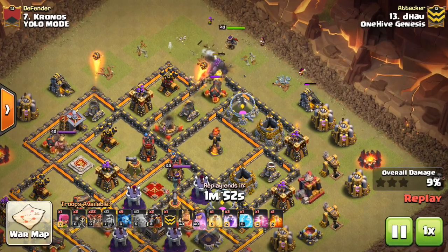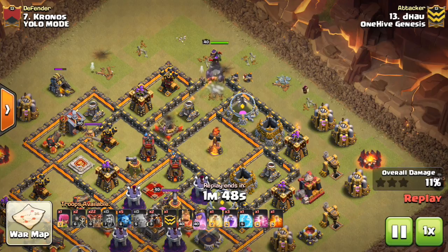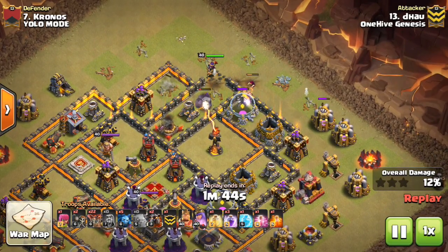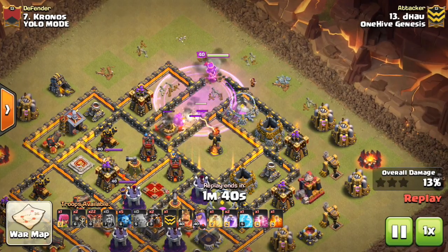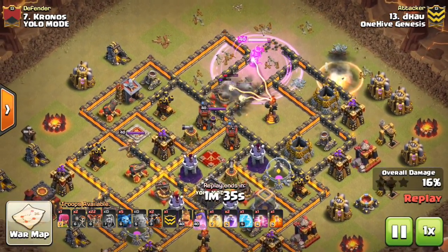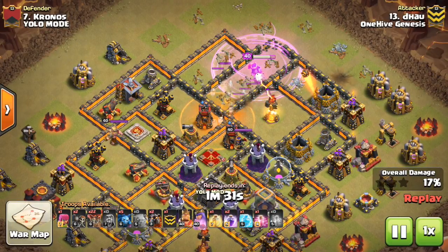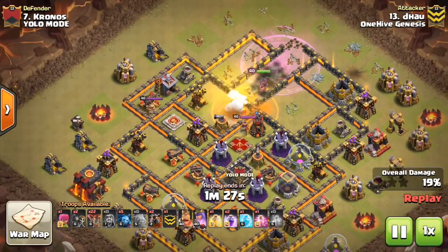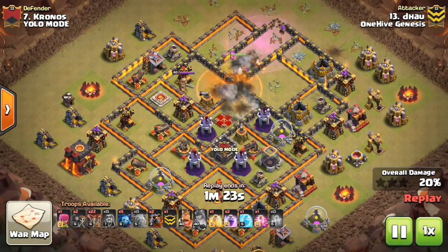Moving on to what I think has become the second most popular attack strategy: some kind of Laloon. Laloon has so many variations because it's so base-specific — you have to be creative. This was such a nice attack where the CC was offset a little bit, so he came in with a Golem and the Queen behind for incredible value — the Queen able to step up for the Inferno, get the air defense, and the defensive Queen.